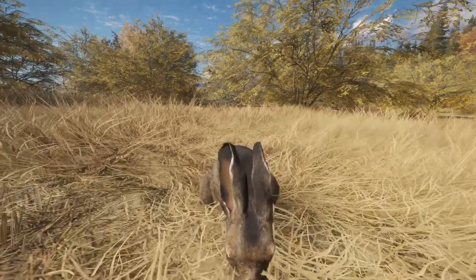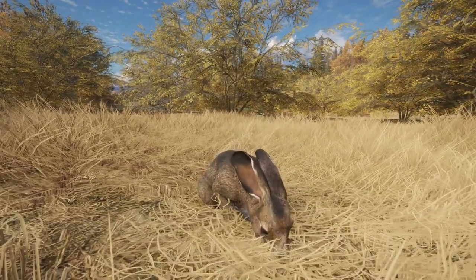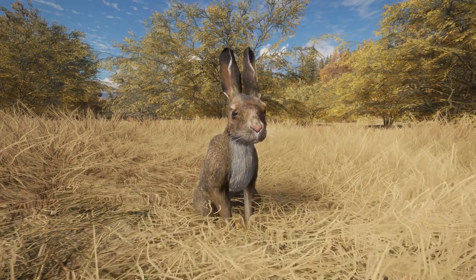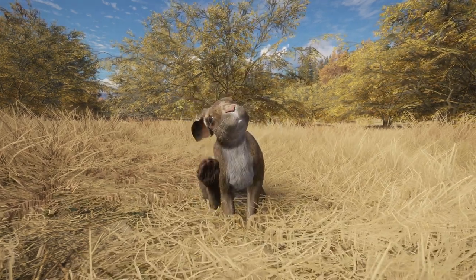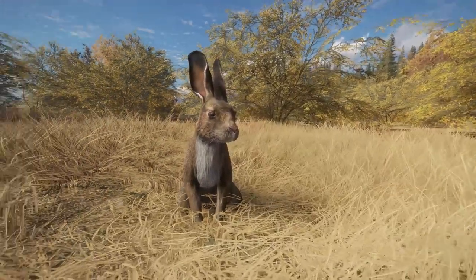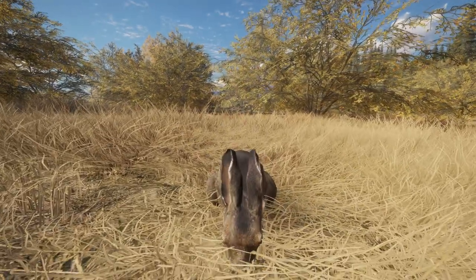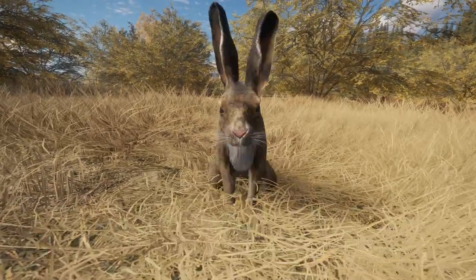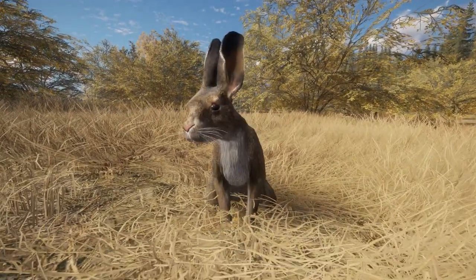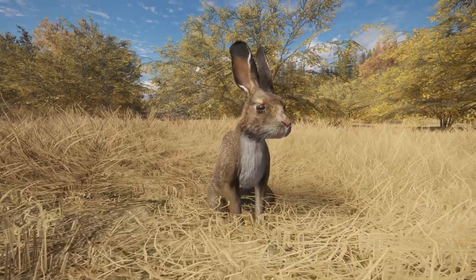We've never been able to get this close up to animals without this tool, but you can really see the animation work put in by Avalanche — it really is top-notch. Many people won't realize how many animations are done for making an animal move like this. It will be hundreds. It's not just a case of the head turning one way being one animation or a leg move — it is hundreds of movements. A lot of work is put in and you can see how it adds to the realism of the game.